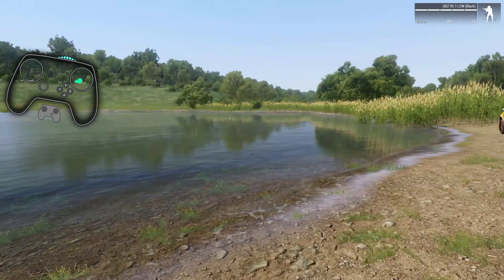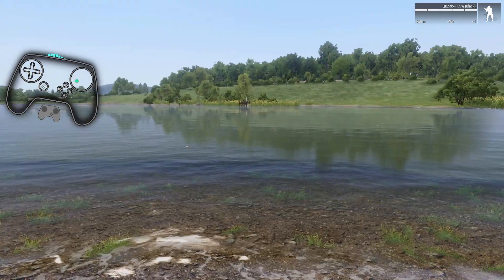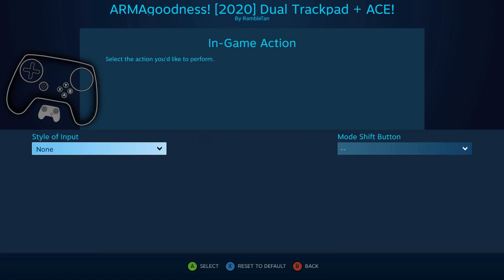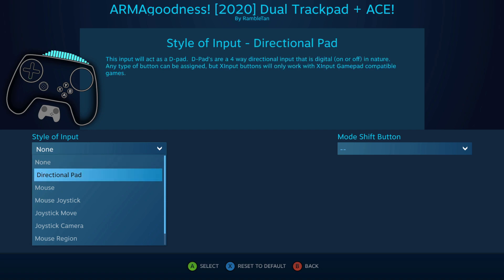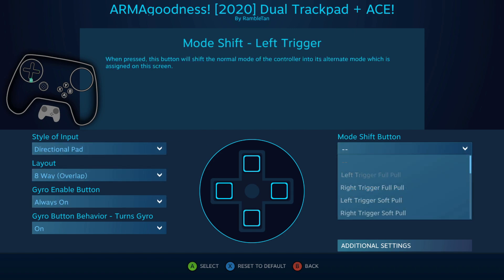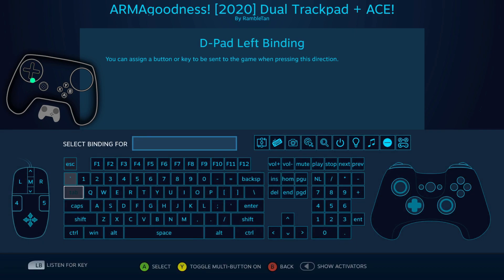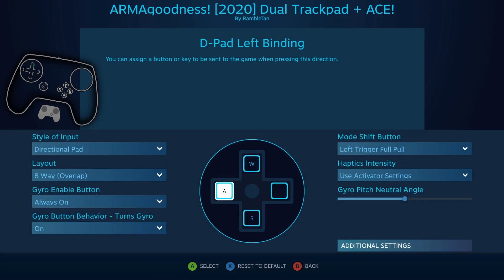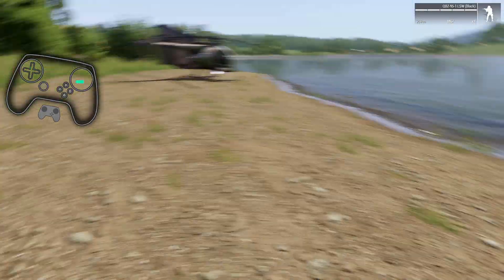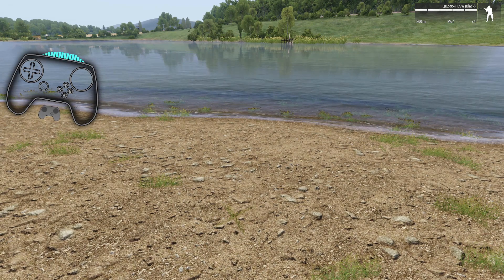I tried it in the beta, I didn't dig into it too much, so I thought, let's just dig in and see what we can do. So on a full pull left trigger, we will switch - let's do a mode shift. Left trigger full pull, and let's just make this W, A, S, D.